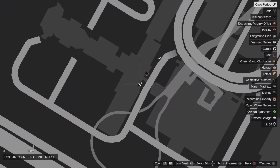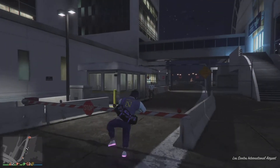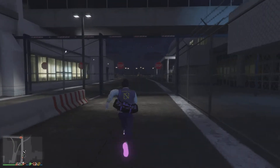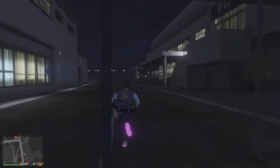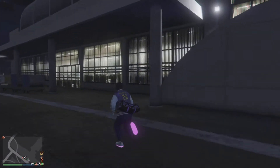The location for this glitch is the Cayo Perico place right here on the map, and all you have to do is just jump over this gate and run through here. If these gates don't open then you will have to jump over. Then all you have to do is just go up these steps.